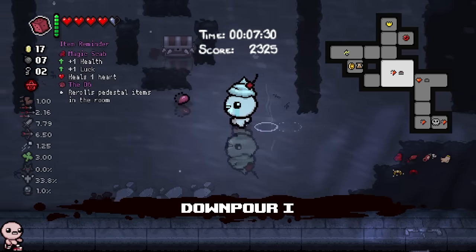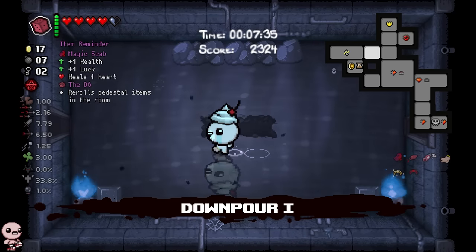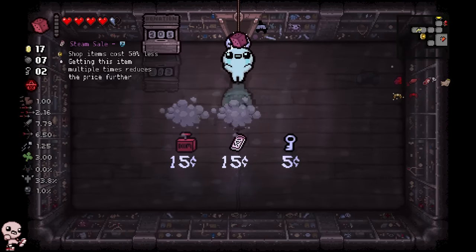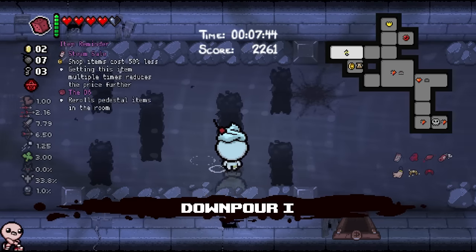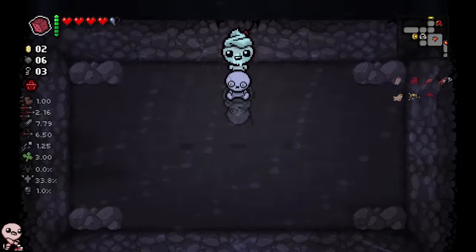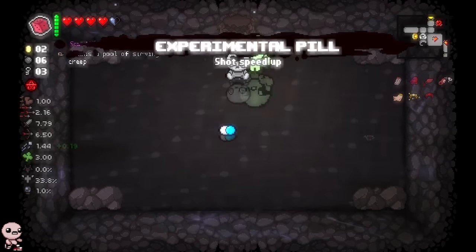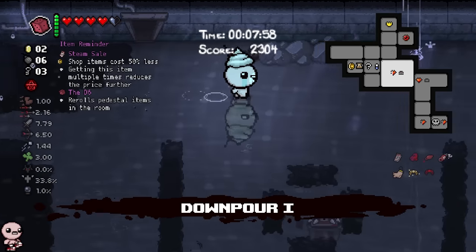Ever since Repentance made luck so much more relevant with so many god tier effects, I'm really happy to see it. We'll roll the shop instead - Steam sale, that's the one. Take the key - maybe I spawn right next to a treasure room next floor. It's good to have a roll available. And I think for my final act of business, I'm gonna check out this very obvious secret room. Full health shot speed up - that's technically a damage up. And then we're out of here.